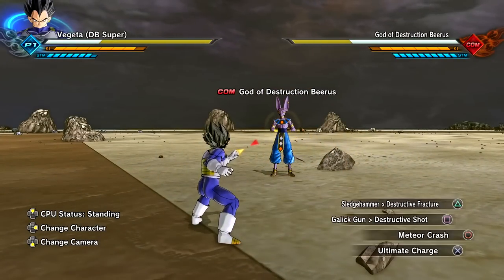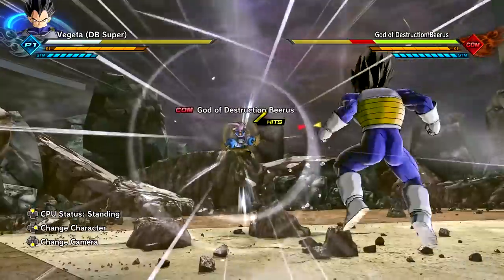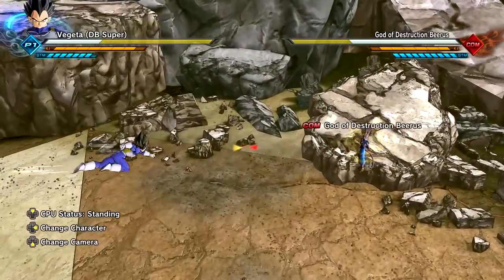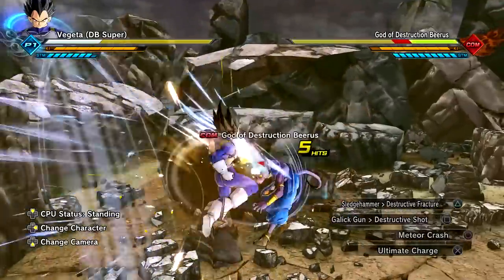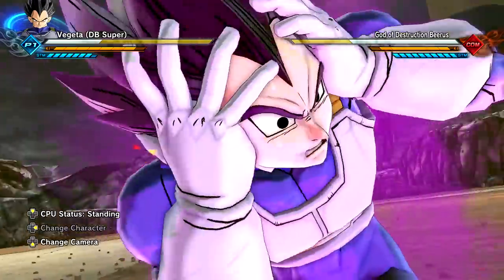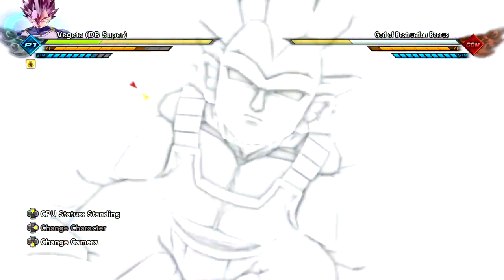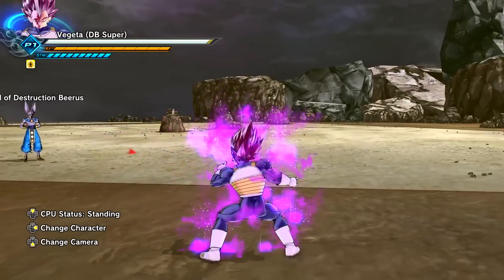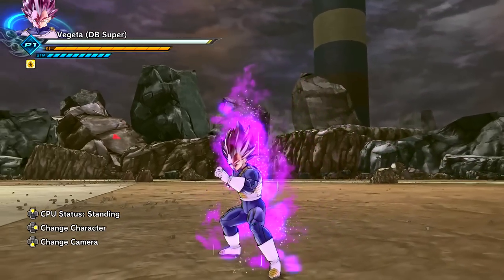Let's check out the second preset moveset - it's the vanilla moveset, which is totally fine. The light combo string checks out. Oh wait, is the ki different? No, it's the same - I thought I saw a small hint of purple in that Sledgehammer. Galick Gun, full power point blank, Meteor Crash, Ultimate Charge. Moment of truth - the Ultra Ego transformation. Hands down best Ultra Ego mod.